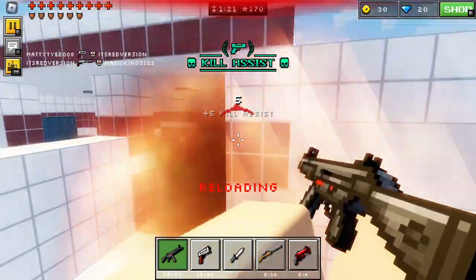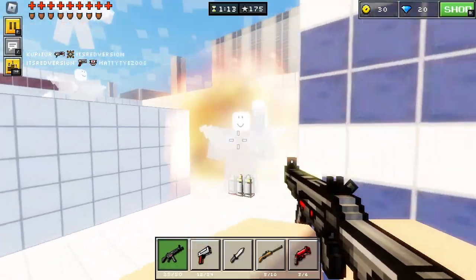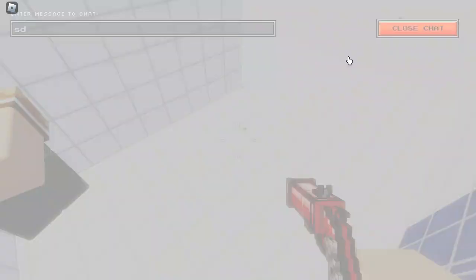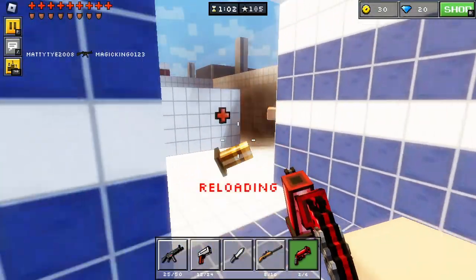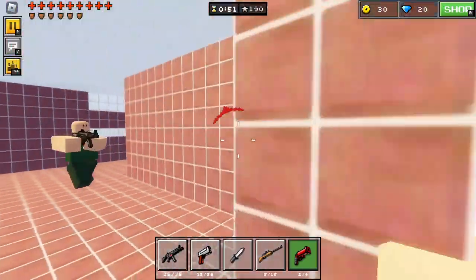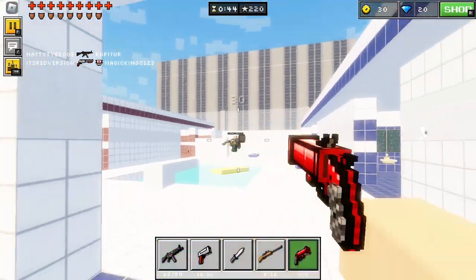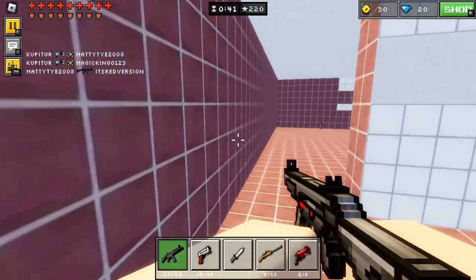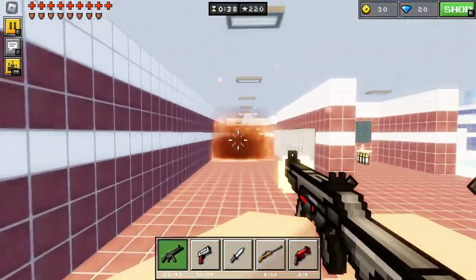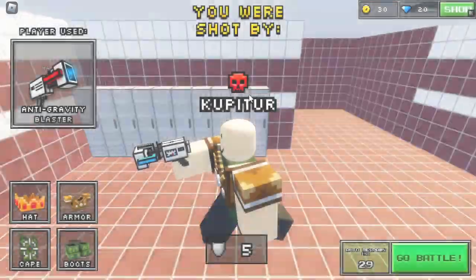I got an assist — I'll take it. I was trying to get a health pickup but I couldn't find it. I opened the chat by accident. This game is extremely fast-paced, especially with this map — this map makes it feel extremely fast-paced. Hey, I got him! I'll take it honestly.